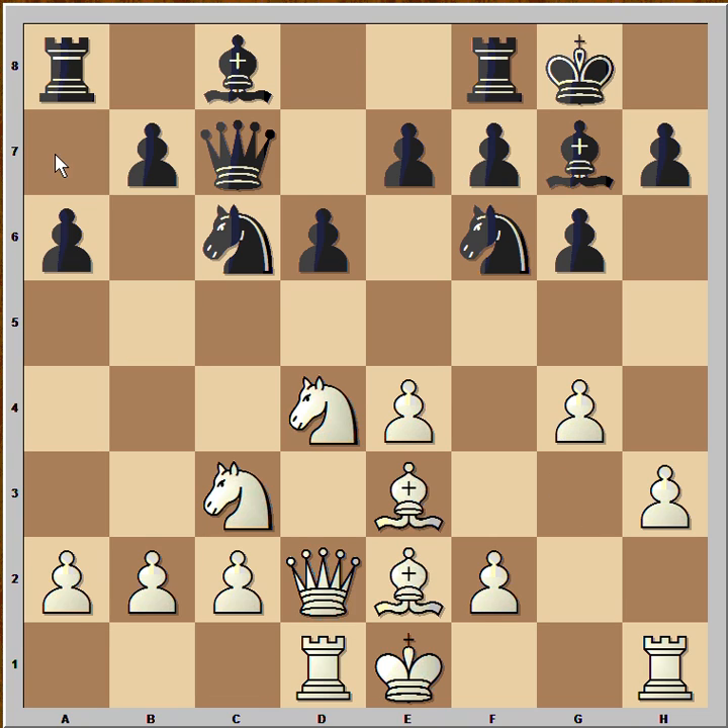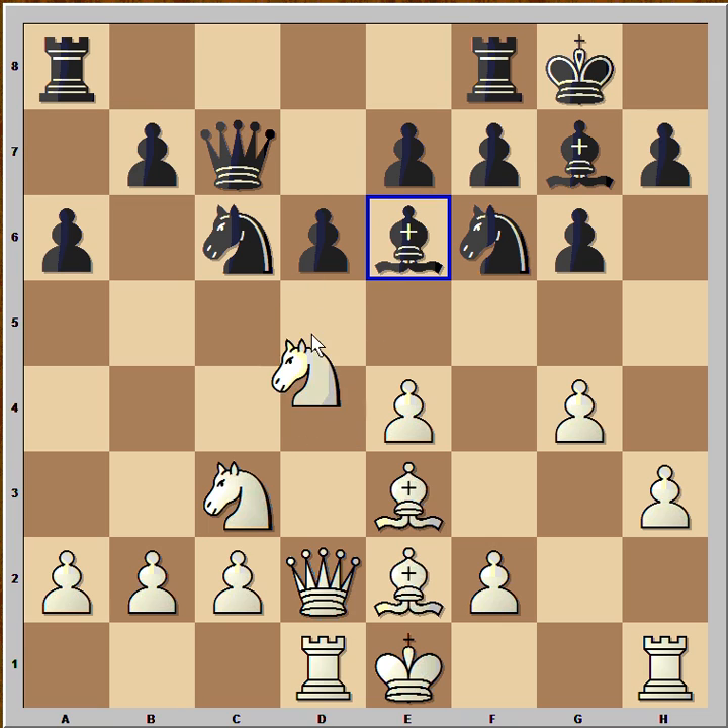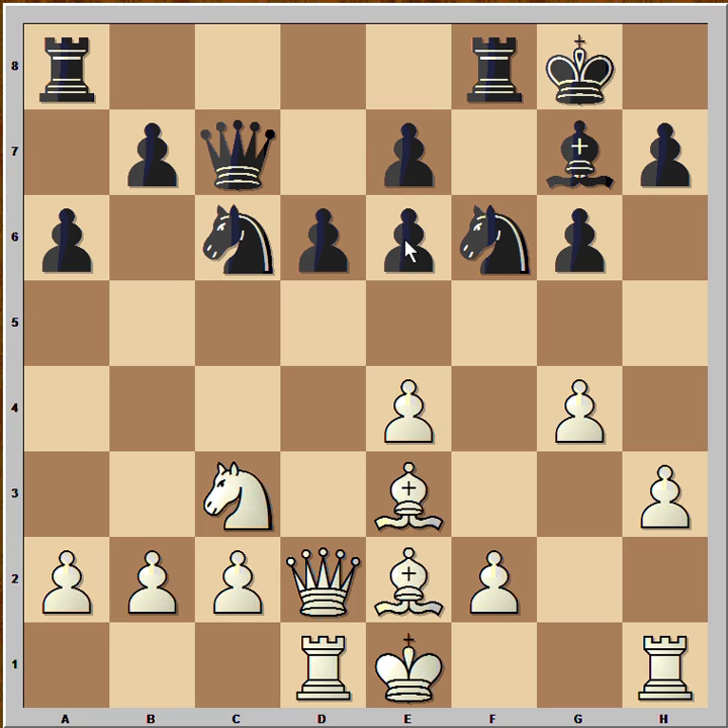Another critical position is after white played G4 and black played B5. B5 is a mistake. Bishop to E6 is a better move, and black really shouldn't worry if white takes on E6. If white takes, then pawn takes on E6, and now the pawn is controlling the D5 square, so the knight can't jump to D5. From this position, black would have a very good chance to fight back.